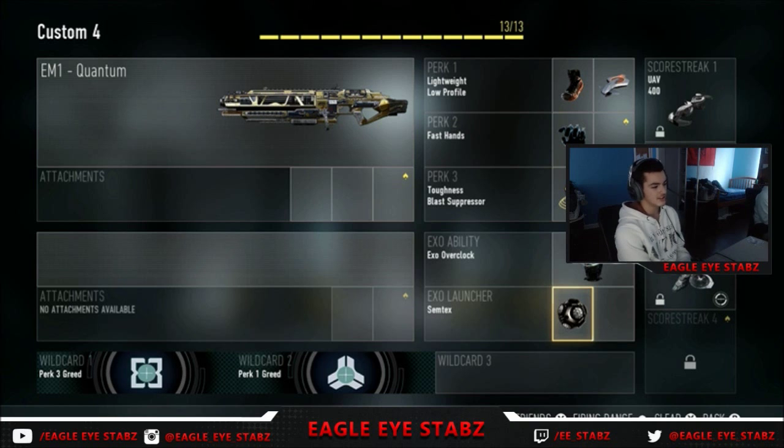We are going to be using the EM1 Quantum. It's the same exact thing as the regular EM1, but this is the one you got for pre-ordering Advanced Warfare. I'm pretty sure it's just gold — nothing really different about it, same damage and everything, same stats.